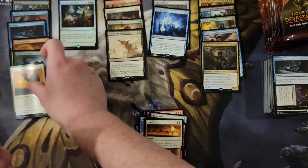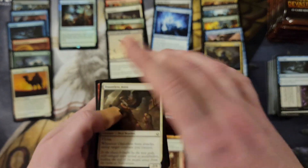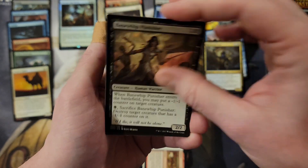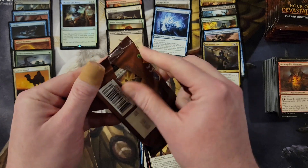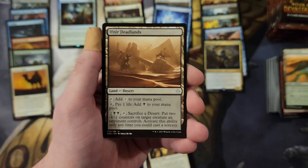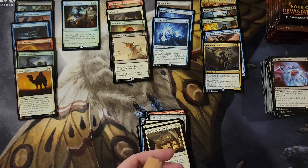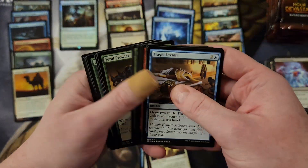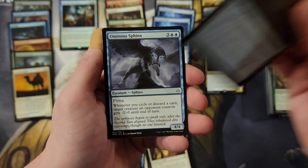We've got to find that Torment of Hailfire. Vile Manifestation, Fraying Sanity — small sets get a lot of duplication, that's how it works. If you don't believe me, go back and watch my videos when I did the Aether Revolt boxes. Interesting land cycle, Hour of Glory, Island — and nothing. Come on, invocation followed by Torment of Hailfire! Apocalypse Demon — sounds awesome, I'm going to guess it's probably not great. You have to sacrifice things in addition. Another Hostile Desert.